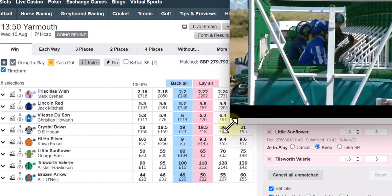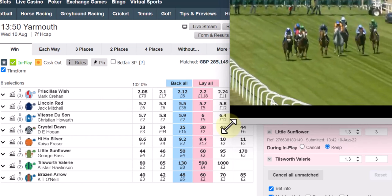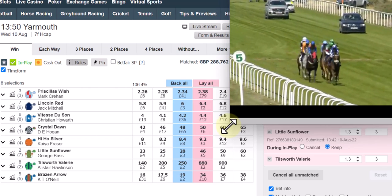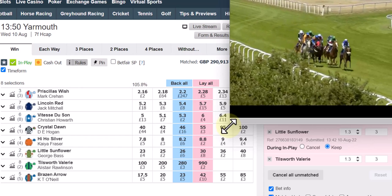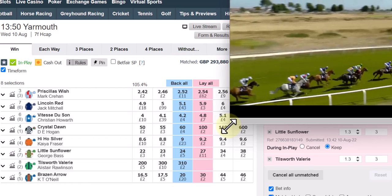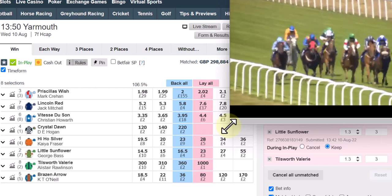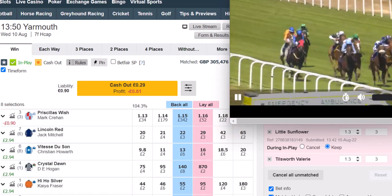They're off — slowly away was Crystal Dawn who was a likely pace angle and has missed the kick completely. Vitesse Dusson is the early leader over the seven furlongs, Little Sunflower in second, then Brazen Arrow, Lincoln Red, Hi Ho Silver, and the favourite Priscilla's Wish in around sixth. As they come to the closing stages, Priscilla's Wish delivers a challenge down the grandstand side. So that's one laid — we want another one laid to profit.